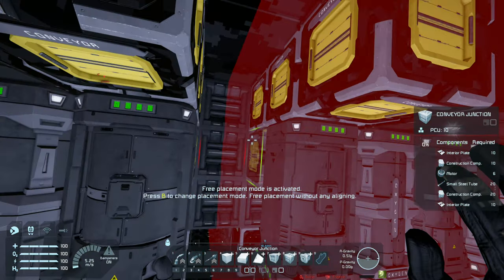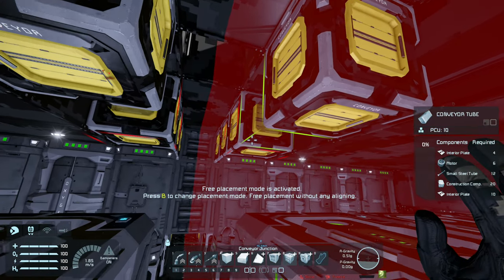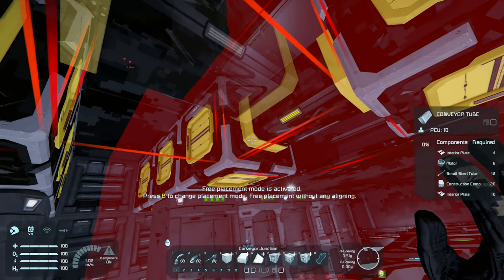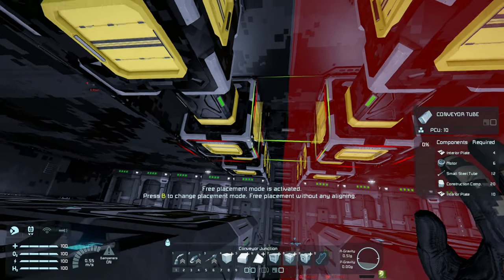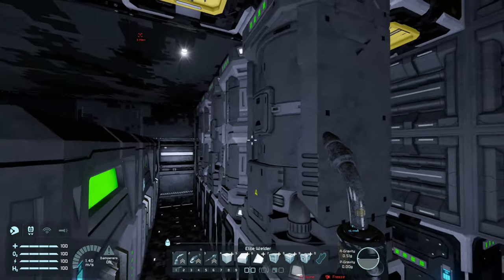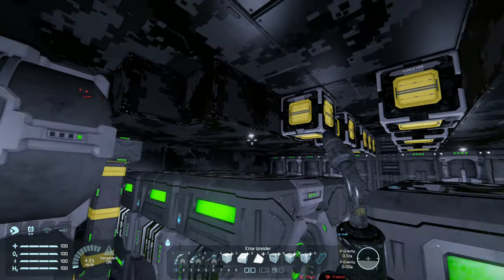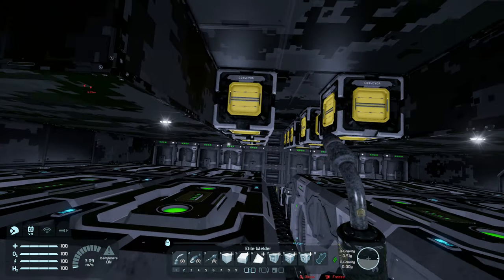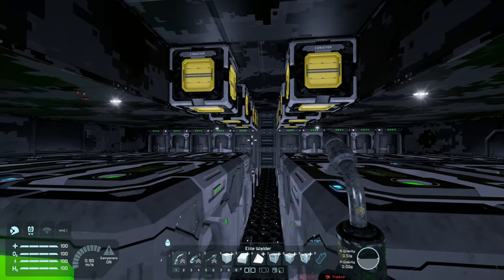Now what I'm going to do is start using tubes. I always try and use tubes wherever I can because it tries to calculate all of those points on the conveyors. The more conveyors you have, the slower your ship is going to run - or the slower the game is going to run. It doesn't really start becoming a problem until you have massive amounts of conveyors on your ship, but I always like to keep it to a minimum if I can.